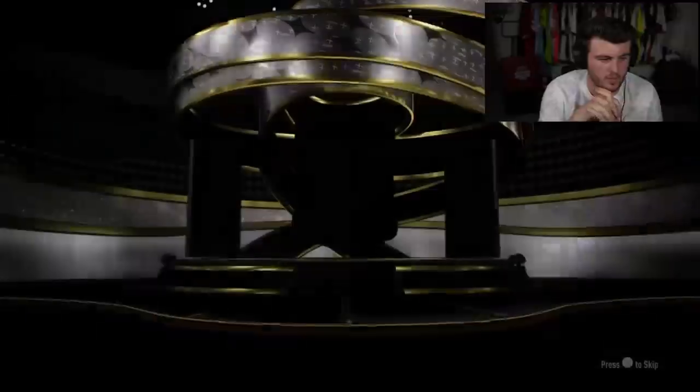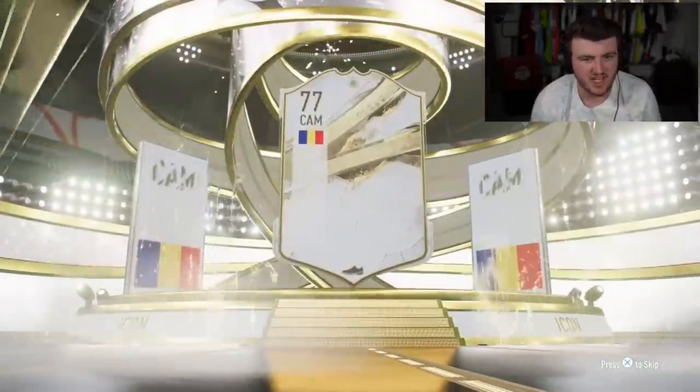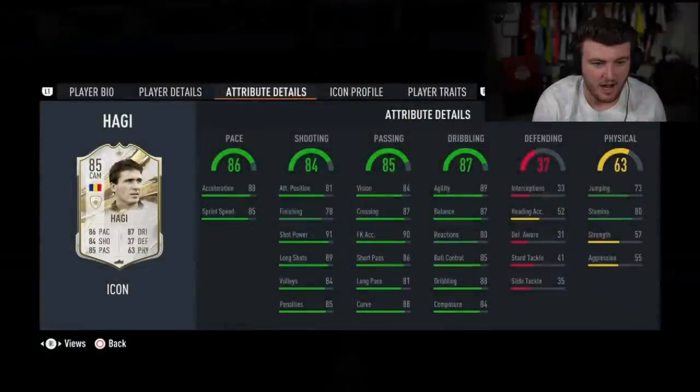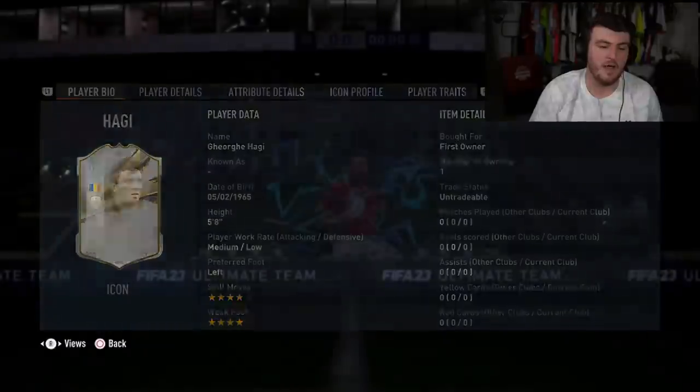We have got Jay's pack next. It's going to be — Haji! Base Haji. I mean, at this stage of the game he's a number 10, you know? He's four star, four star, medium-low. He can also play at CAM. That agility and balance is good — 91 shot power, 89 long shots. That's not a bad card. I don't think it's super expensive, but that's not a bad card.